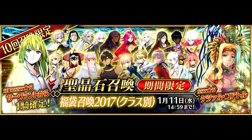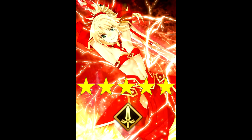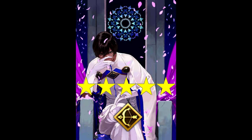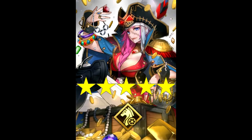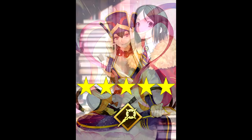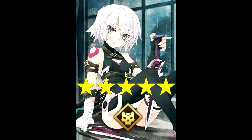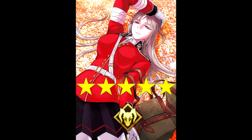With all of that said, let's quickly go over the 5-stars available for you to roll, class by class. The Sabers available are Arturia, Altera, and Mordred. The Archers are Orion, Tesla, and Arjuna. The Lancers are Karna, Lancer Arturia, and Enkidu. The Riders are Drake, Ozymandias, Maeve, and Quetzalcoatl. The Casters are Tamamo, Waver, and Sanzang. The Assassins and Rulers are bundled together, but still only offer either Jack or Jeanne. And Berserkers offer Vlad, Nightingale, and Cu Alter.